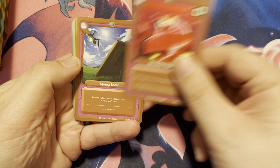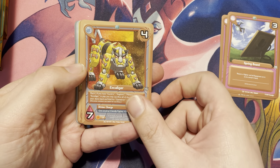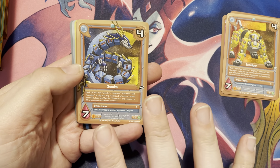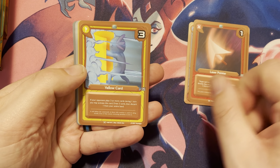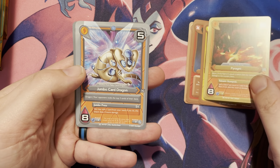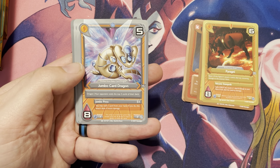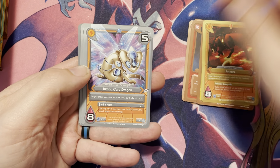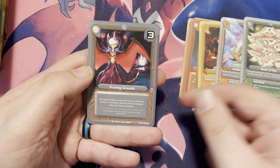So we have Berserker Rage, a Springboard — yep, that's a Springboard — we have Excaligur, we have Gundra. I really like it; it's like a Power Rangers feel to that, that's pretty cool. We have a Laser Pointer, we have Pyregni, we have a Jumbo Card Dragon which actually evolves into this one right here — this was given to me at the demo booth at Gen Con, which was really cool, so I got the evolution for that. We have a Stack of Fox and we have Proving Ground.